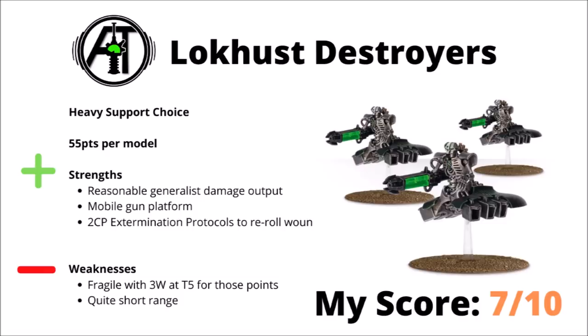Moving on, we come to the Locust Destroyers. Your standard issue destroyers will cost you 55 points per model and pack some nice general-purpose Gauss firepower at Heavy 3, Strength 6, AP-3, and Damage D3. It's a pretty nice generalist profile that's particularly good at hunting Space Marines, and they're fairly mobile — able to move and shoot heavy weapons for no penalty, moving 8 inches with Fly. In particular, their damage output gets so much stronger if you use Extermination Protocols on them — 2 CP to allow you to re-roll the wound roll, meaning you should be wounding anything in the game fairly reliably, even if it's Toughness 7 or 8. The downside is that they're fairly fragile at 3 wounds and Toughness 5 for 55 points, and the standard Gauss Cannons are only 24-inch range, meaning they have to get at least somewhat close to the enemy. I'd say they're okay, but their fragility stops them from being really outstanding.